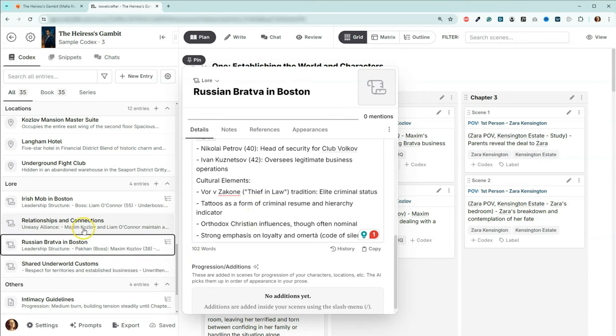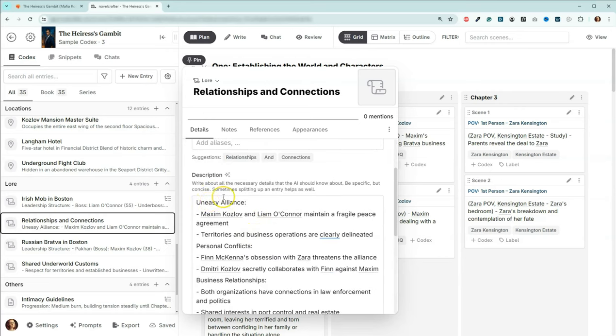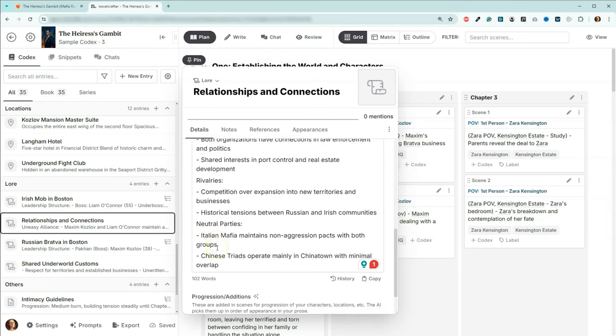I also have both the Bratva and the Irish mob with what's called relationships and connections. There's an uneasy alliance between the two groups — they have business relationships, rivalries, and other neutral parties such as the Italian mafia and the triad. It's important to have this information to give your world a bit more realism by knowing what's going on around them.